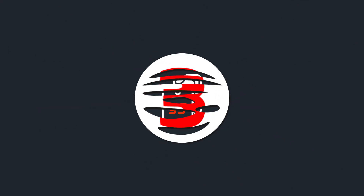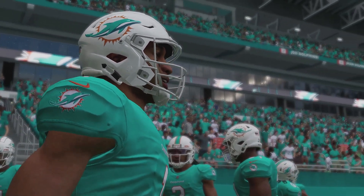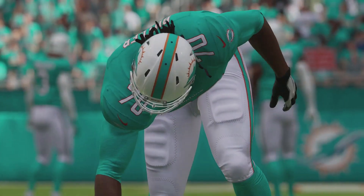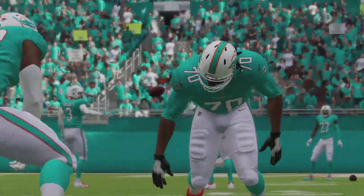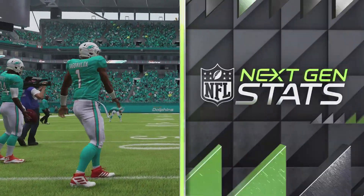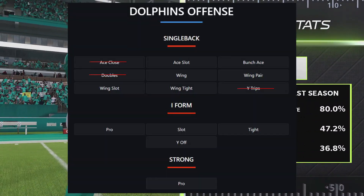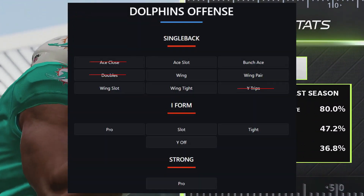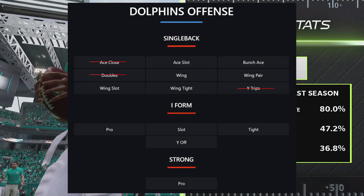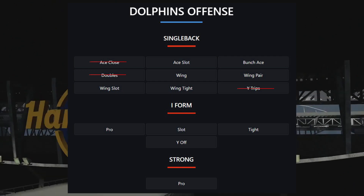Now let's jump into number three, which is the Miami Dolphins. They're one of the great stories of 2020 and a team that's definitely on the rise. With Tua as their quarterback, they got a significant transformation in their Madden 22 playbook. Let's start with their under center formations — they lost Ace, Doubles, and Wide Trips, but gained six new formations to replace those.